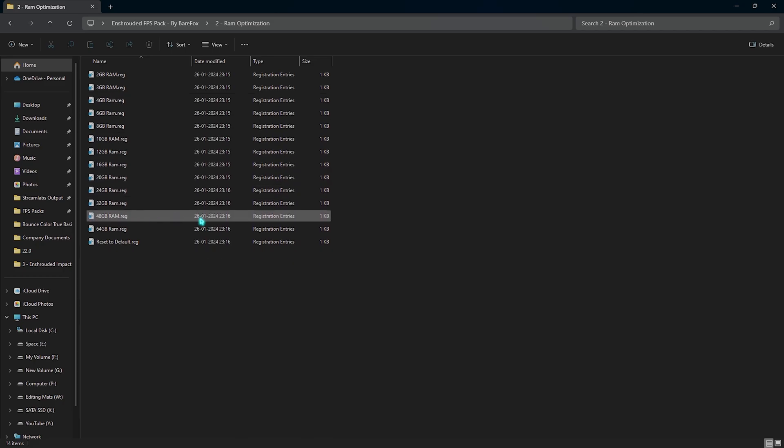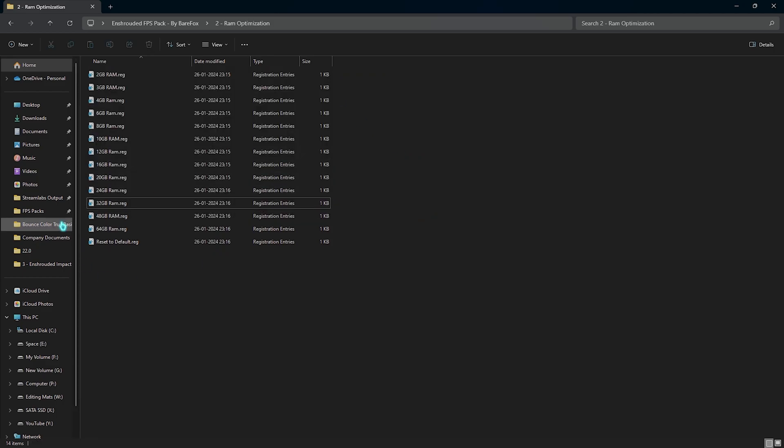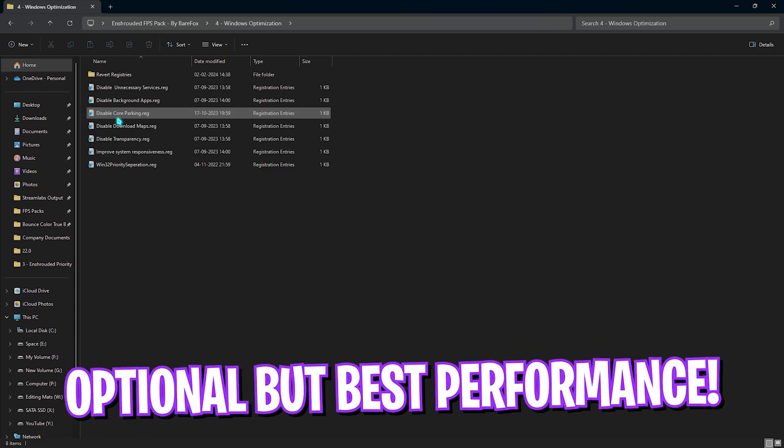Next is RAM Optimization — I've left a ton of registries here. I have 32GB RAM so I run that one, but pick whichever matches your installed RAM. If you don't like it you can always reset to default. The next folder is Enshrouded Priority, with above normal, high, and normal priority options. Leave your PC specs in the comments and I'll tell you which to choose. You can try above normal or high and see which works best — normal priority will reset the registries back to default.